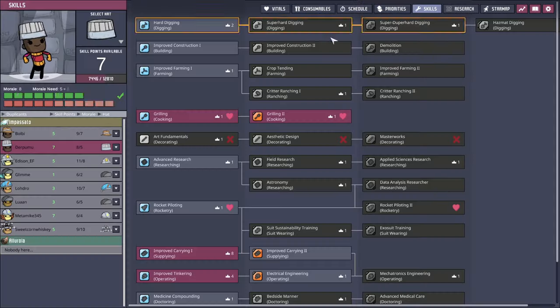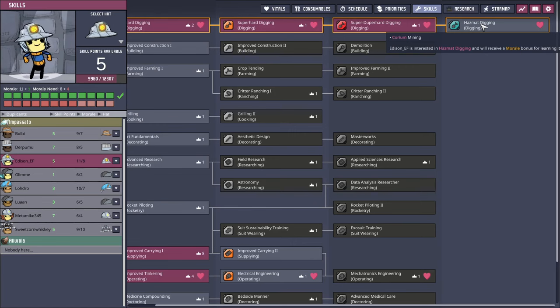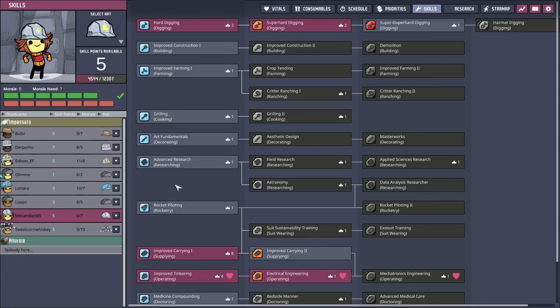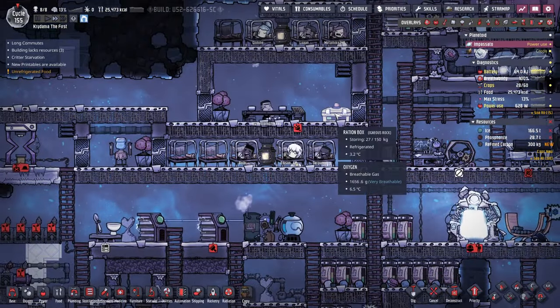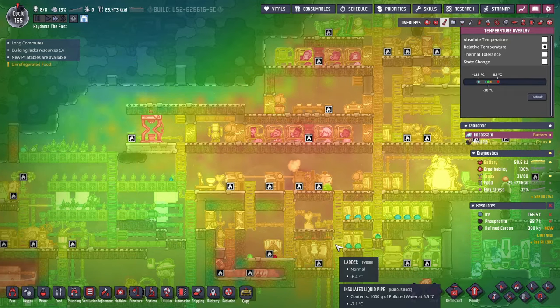Skills-wise, Metamike is my digger, and Edison has excavation level 10 with hazmat digging. There's corium mining but I don't have corium. I'll have Metamike learn more digging too. But now they're at six out of seven stress — maybe I shouldn't have done that. Now they're going to start getting stressed, and our food isn't refrigerated anymore. We've got all sorts of problems.